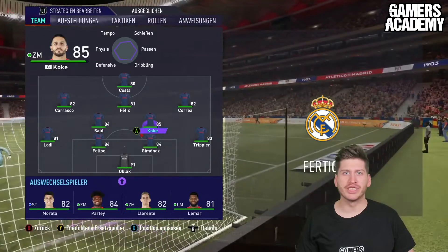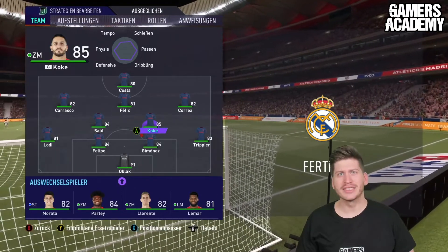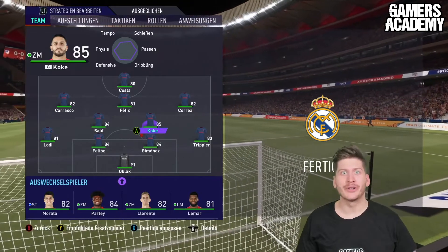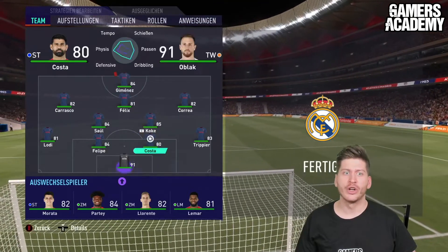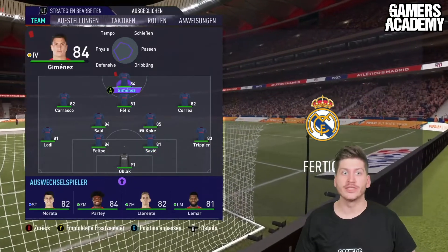Here's the first scenario: we are in the lead, so it's time to focus on defense and slow the game down. We don't need a striker — what we're going to do is move Kosta to central defense and sub him for Savic. We'll leave the red-carded player in the striker position, effectively leaving it empty.